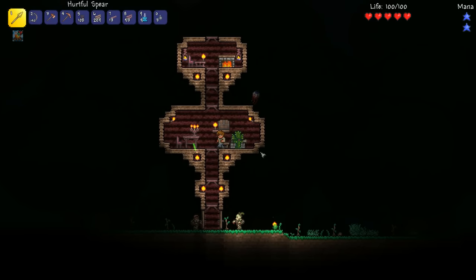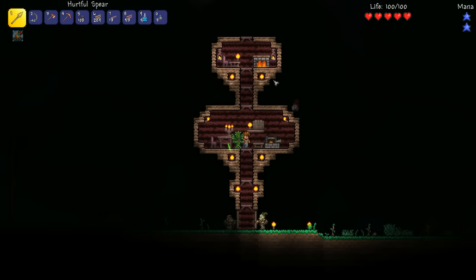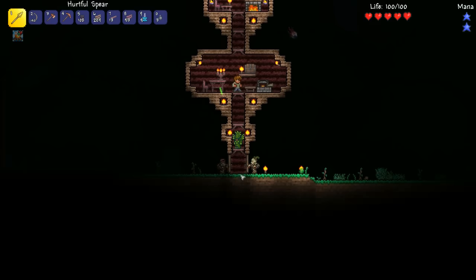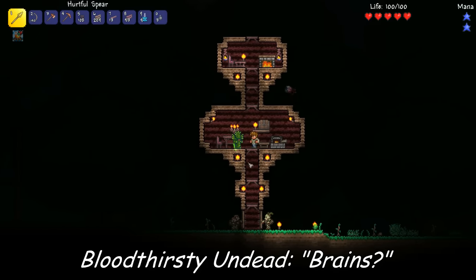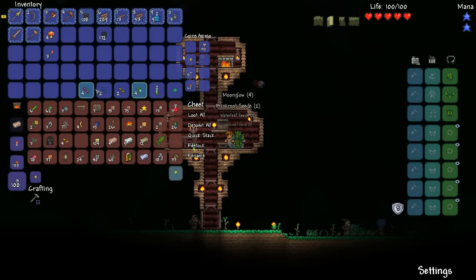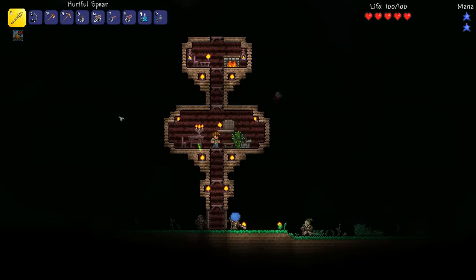Okay guys, here's our base on our first night. It's quite cozy — we've got a fireplace, we've got some nice tables and chairs, we've got the bloodthirsty undead trying to get into our home. Really, life's complete here in our expert world. I've got a nice chest full of stuff I need to sort. We've got a cool herb bag — oh let's open it quickly. Oh yeah, that's amazing. Wow, they're really really cool. I like herb bags, they're awesome. Love that.